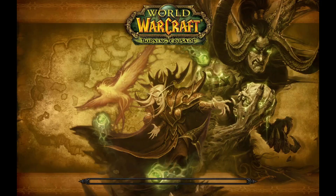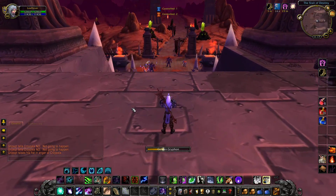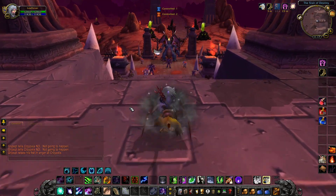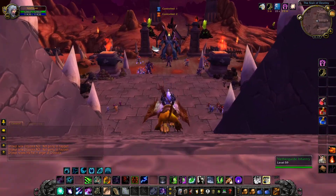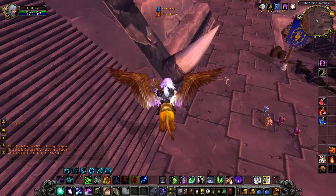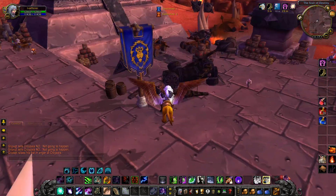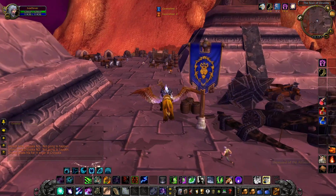You have to run very quick because there are a lot of fights going on in this area. Once you'll be in Outland, you are pretty safe — but not really. On the right side is the place where you can take the taxi from the Horde and on the left from the Alliance. But my map is not reloading right now.